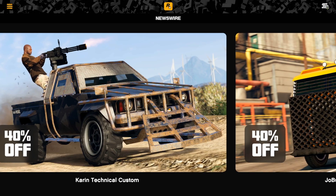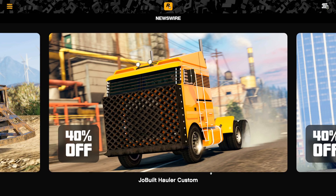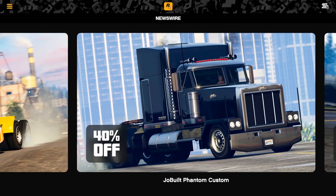For discounts this week: 40% off the Karen Technical Custom — terrible vehicle, don't buy it. The Hauler Custom is actually really good, although I personally find the stock MOC cab more fun because you can remove the giant cab off the back and just use it as a regular truck. People think it's just a stolen truck, but it's basically invincible — it takes 68 or 69 bullets or explosives to blow up. You can't really do that trick with the Hauler Custom since people know what to expect.